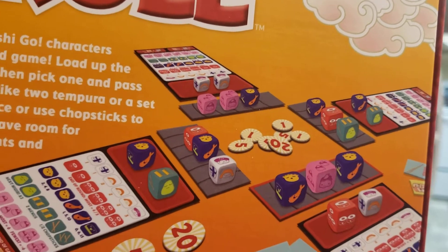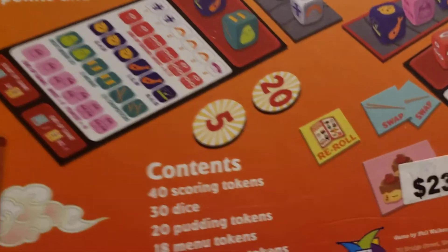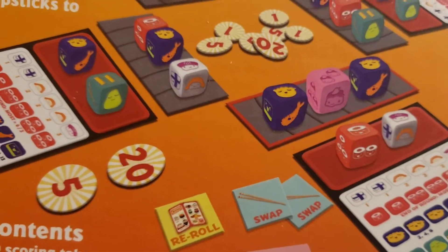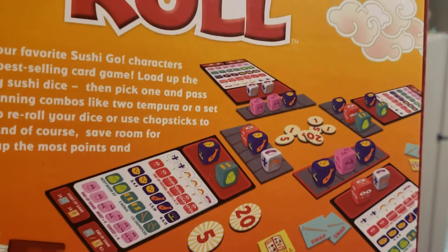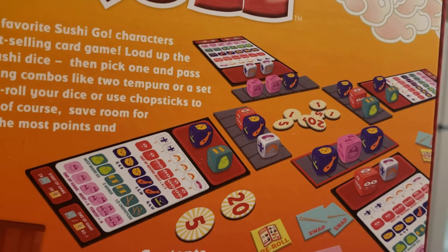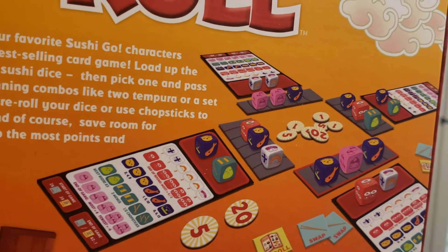The next person rolls those dice and gets to draft one. So you're trying to make the most points. But you also have these things that let you re-roll or swap a die from your conveyor belt with another. So there is some strategy to it, and sometimes you will hate draft — which means taking one you don't necessarily need to prevent your family member from having it.